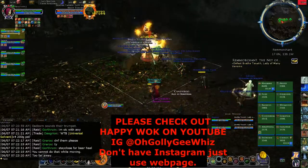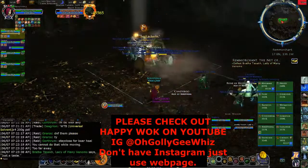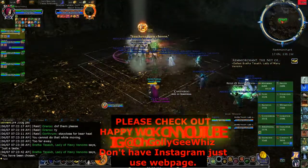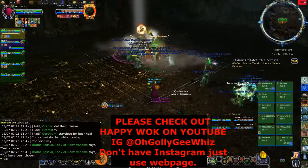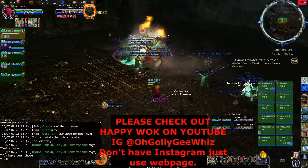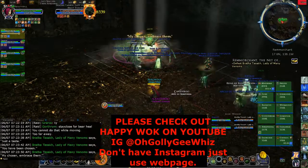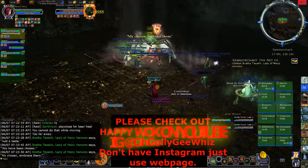Everyone stacks up usually close. This boss will drop puddles on the floor. You don't want to move out of them — you can, but they're not necessary to move out of. The more you move in them, the more damage you'll get.